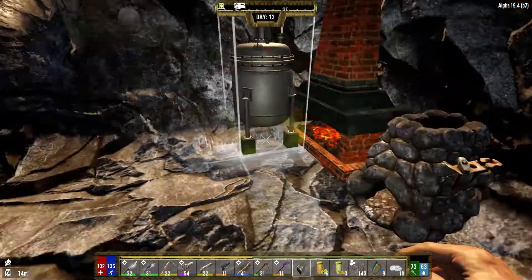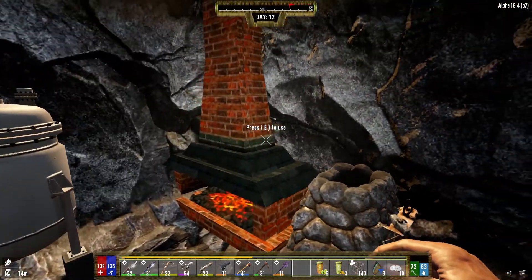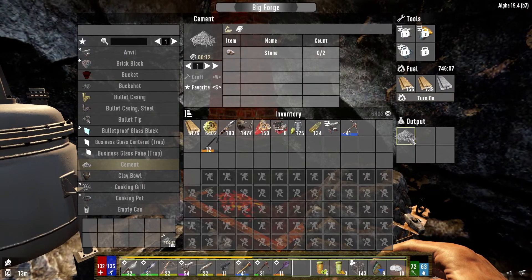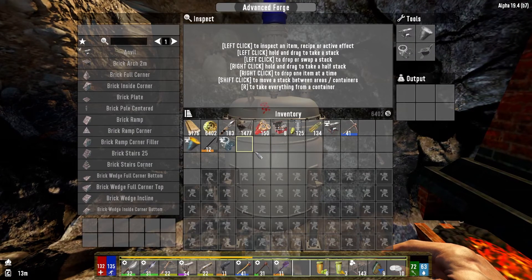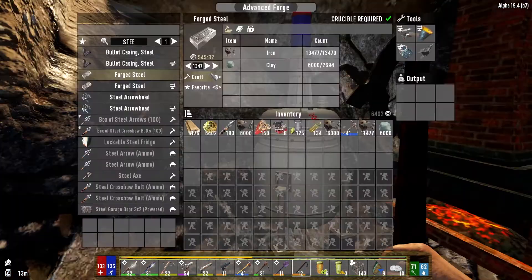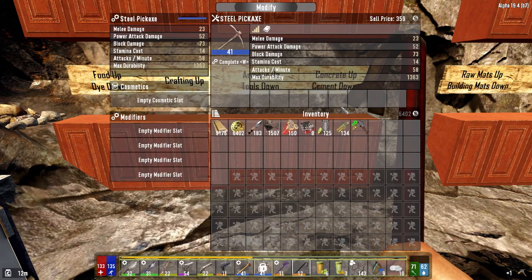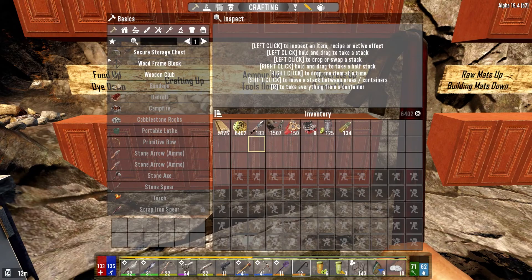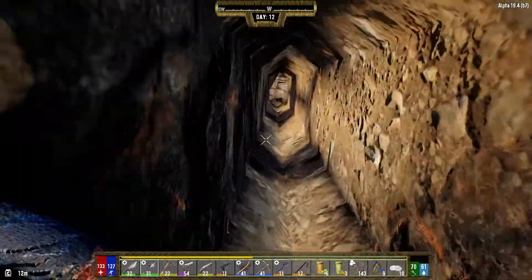This is an advanced forge, so we actually need to cancel so we can get the crucible and the tool and die out of there, because we're only going to use this for cement. Let's grab a couple of stacks of iron and a stack of clay. Let's make all that forge steel - that's only going to help us. We've got this iron pick and a sweet new steel pick, which is nice. We'll try that out today.